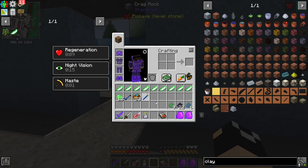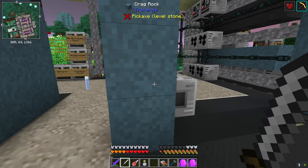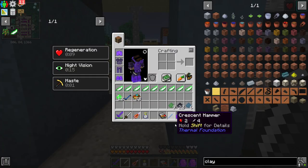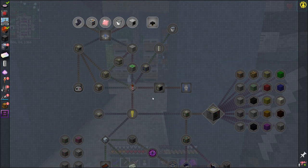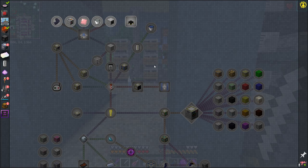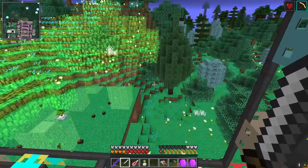We now have wafers automated within our blast furnace to make that whole side of making processors totally hands-off, which is great. Today we're going to be switching our attention over to space. We're going to start working towards space, and one of the things we'll have to do before we go is stop mobs from spawning anywhere in the general vicinity, because we want to avoid those mechanical T-rexes.